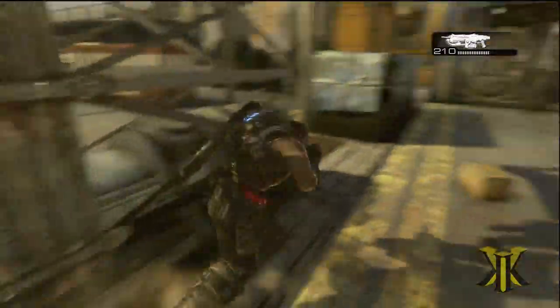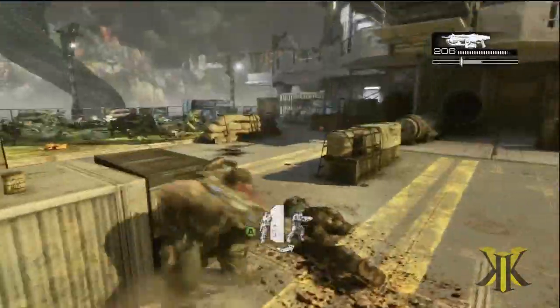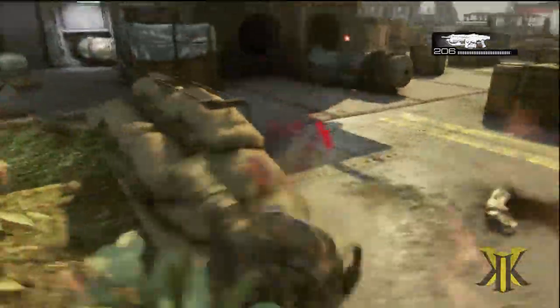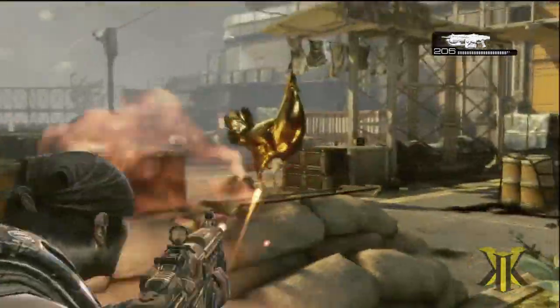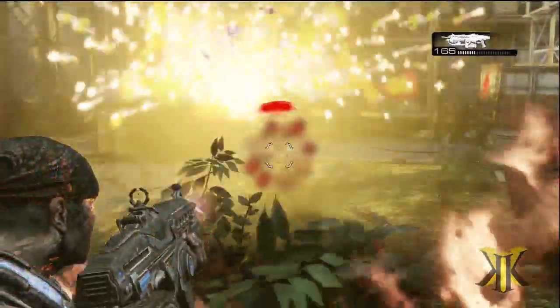Now I noticed if you try to aim at the chicken, it throws your crosshair way off in the other direction. But I think if you get the active reload, then it stops from doing that. Because as you can see in the video here, I can actually aim at him and fire after I get the active reload. So you can actually shoot the chicken enough to kill it, and then he explodes into a burst of confetti. And Marcus has some words for him.